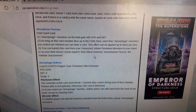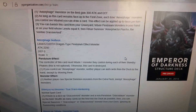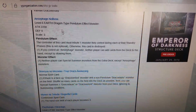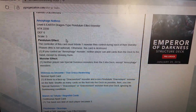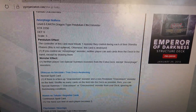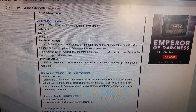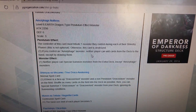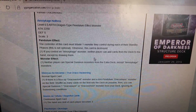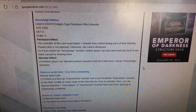Amorphous Nofrost — level 6 dragon, 2250 attack, zero defense, scale 3. The controller of this card must tribute one monster they control during each of their standby phases — this is not optional. Otherwise this card is destroyed. If you control an amorphous monster in your pendulum zone, you can add cards from your deck to the hand except by drawing them, and your player can special summon monsters from the extra deck except amorphous monsters.